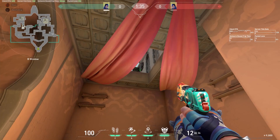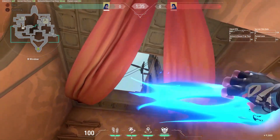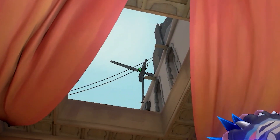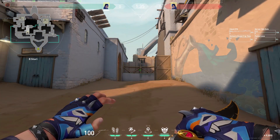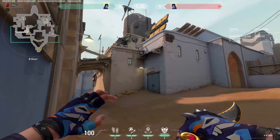The last flash we have for you sets up a nice aggressive push out of Hookah from the defending side. Hit the flash right off of the antenna through this hole to flash anyone pushing up through sand. That, in conjunction with a timely swing, can be devastating to attackers.